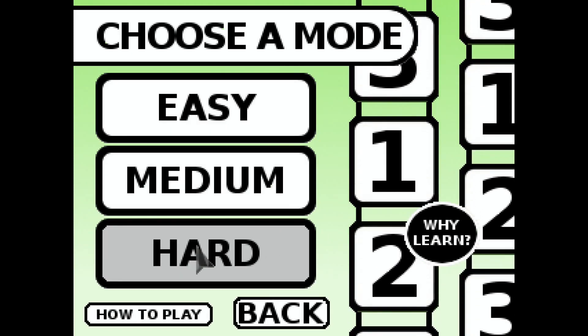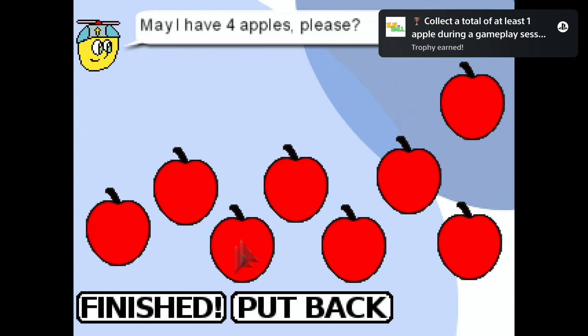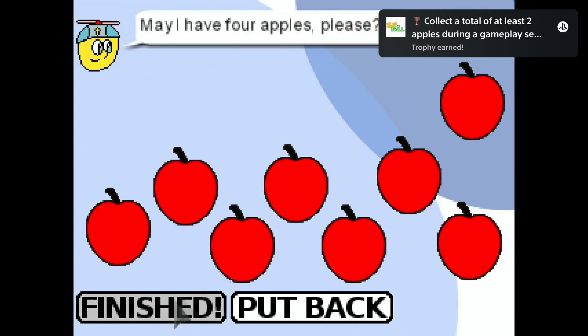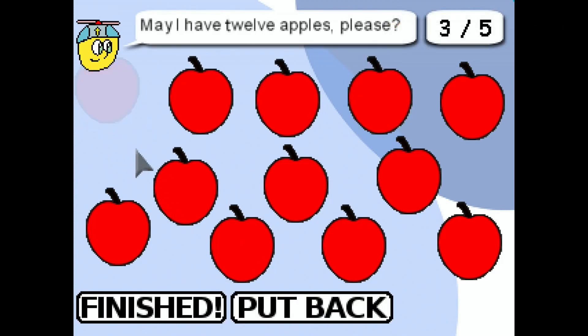Start on hard first. We need to get the perfect score in hard mode, so we need to complete all five rounds without any mistakes. On the top there's a text which tells you how many apples you need — select the required amount of apples and then click on finished. Pretty easy.